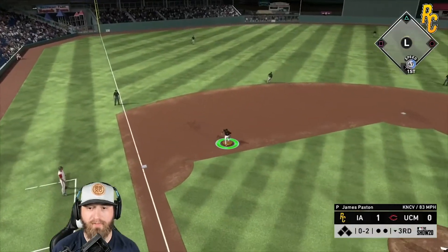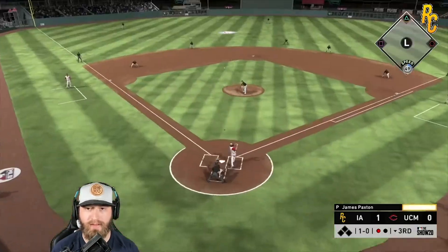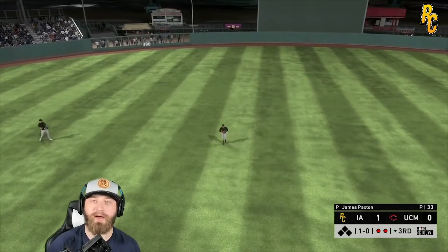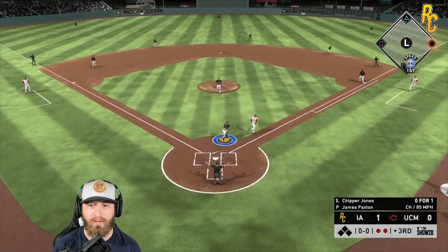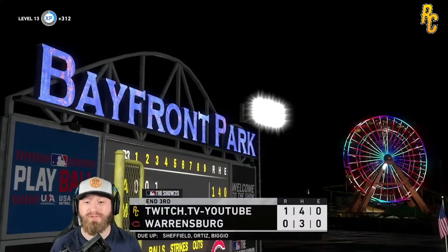That'll get the out for us. Gary playing some good third. Two down — right down the middle, okay, that'll work. Atta boy, Mickey, catch it. We got two down, let's get this last out. Got him! Another strikeout for Paxton — he is absolutely cruising for us.